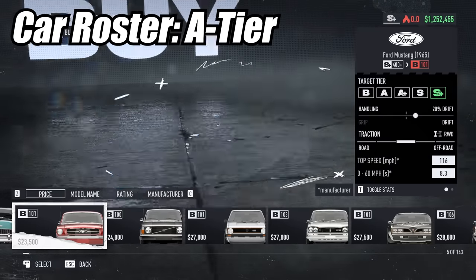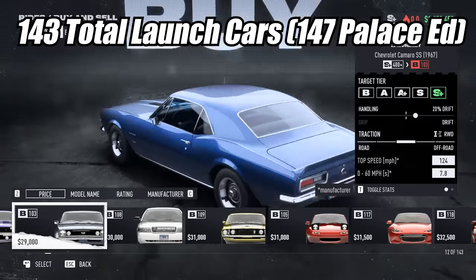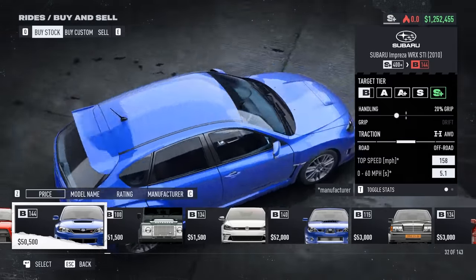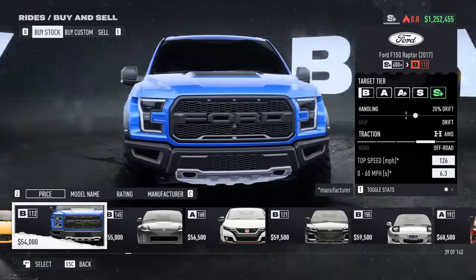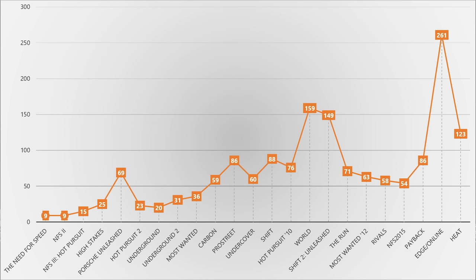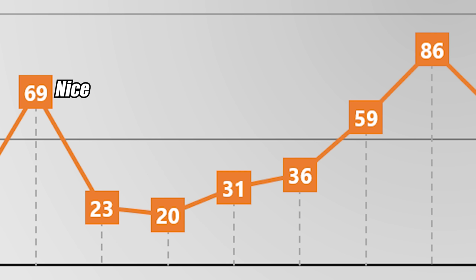Let's talk about the car roster. There are 143 cars at launch, making this the largest mainline NFS roster ever. Heat was second largest with 127. The MMORPG Need for Speed World and Asia-only NFS Edge had 159 and 261 cars respectively, but those aren't mainline games. A lot of criticisms I heard were people saying it's such a small car list — but the older Need for Speed games did not have more cars than this one. They had woefully less, in fact.